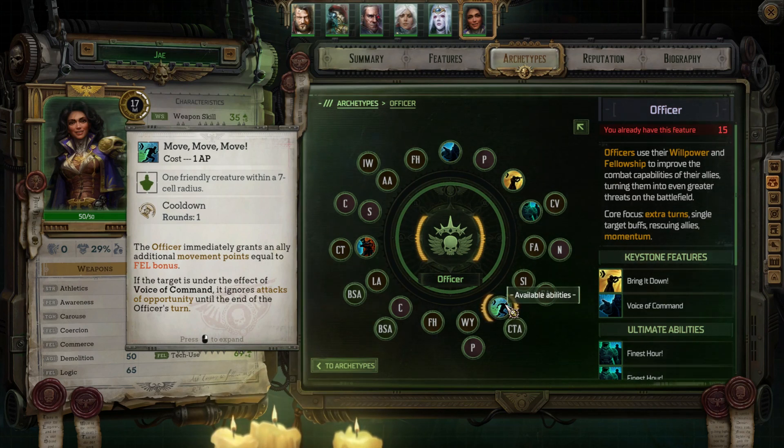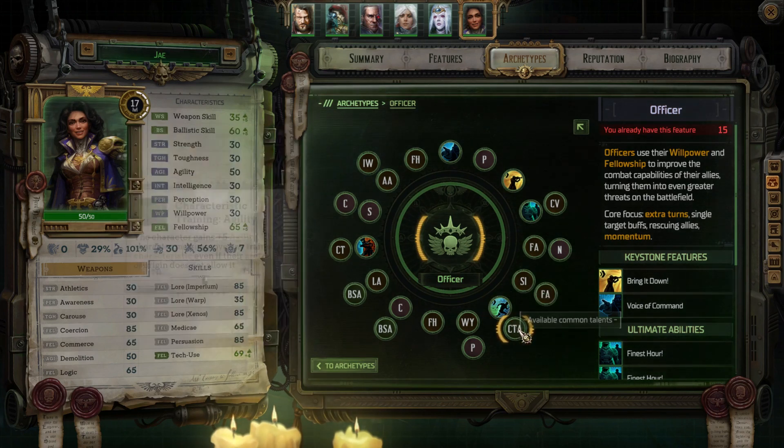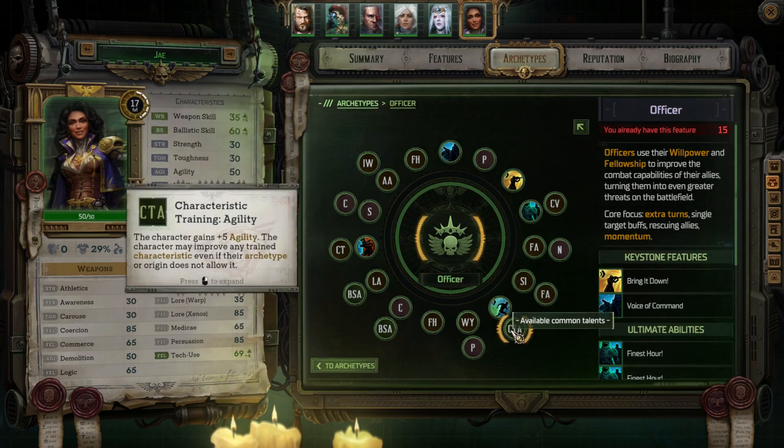And if they're under the effect of Voice of Command, they ignore Attacks of Opportunity until the end of the officer's turn, which depending on how narrowly set the enemies are can really, really help out a lot. I also decided to do Characteristic Training: Agility in the Common Talents section, because again, I wanted to try and focus that.